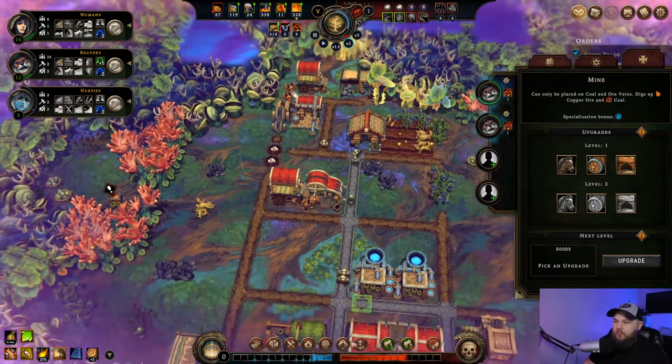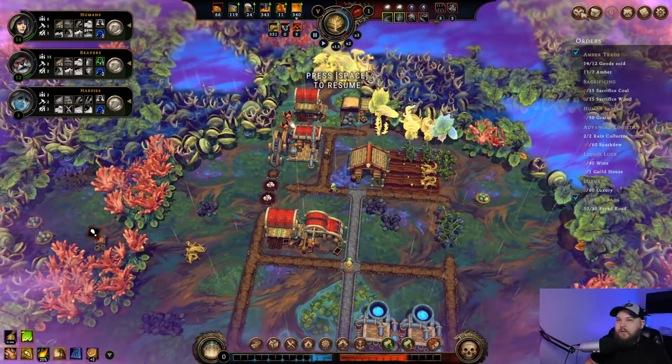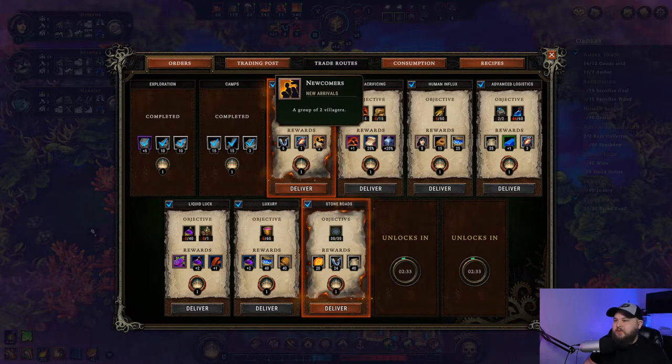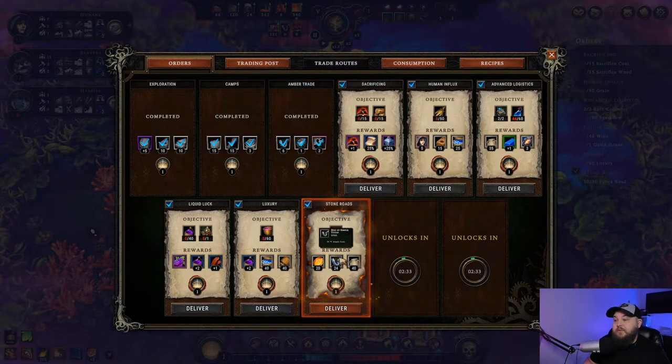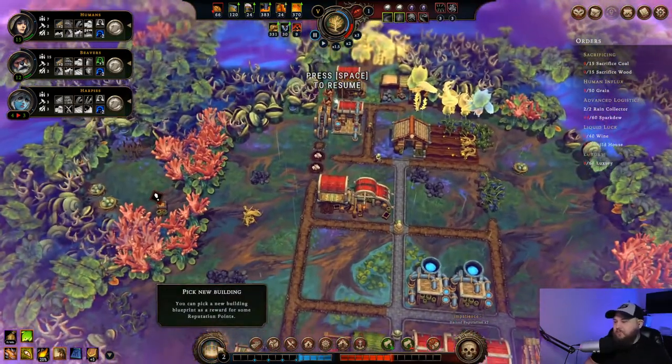I did complete this quest - good, sold amber. I have two quests completed, we did the paved roads too. This gives more simple tools and two villagers, that's very good. 24 simple tools, more amber and pottery. Look at that - we're starting to balance out a little bit. I have two blueprints now too.